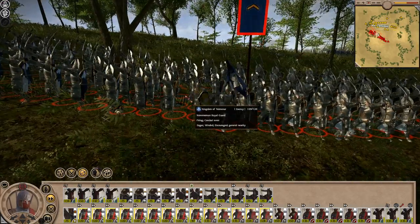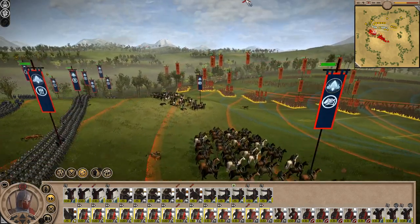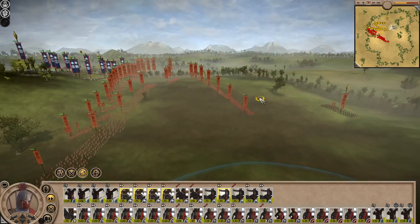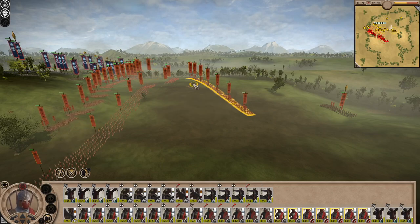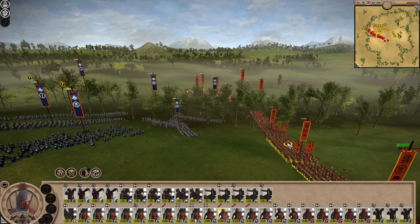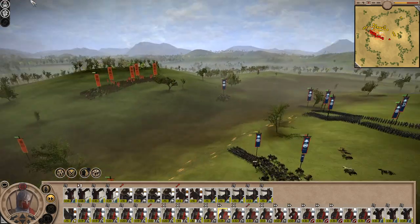Big old line forming up. Numenorean Royal Guard - these guys have archers, I didn't realize they were a bow unit too, but they're doing insane damage. There are Tellary units here - they look like pikes but they're just Tellary Light Spears. Running at normal speed, we'll slow it down for some slow-mo later. Just moving everything up - it's the elite stuff going in first. And there we go, all in combat.